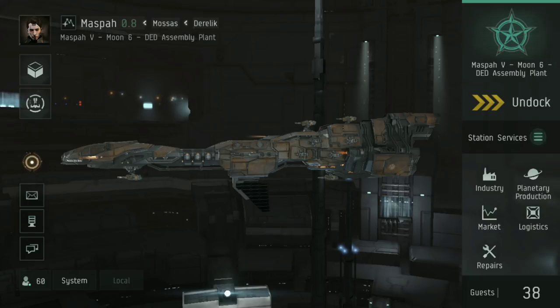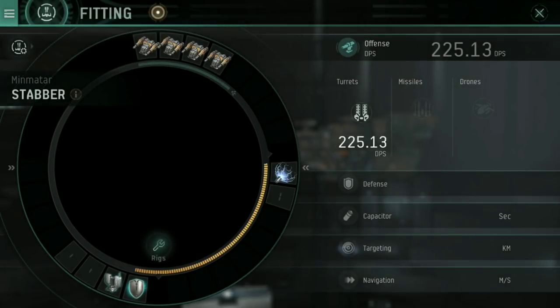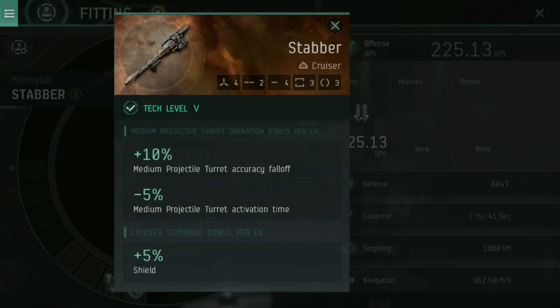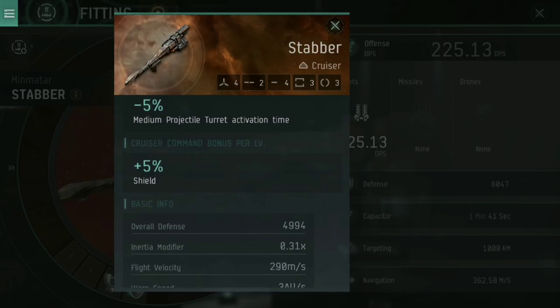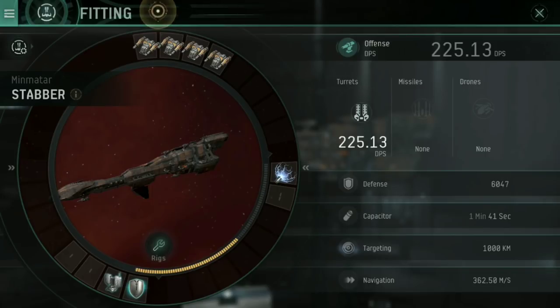The second part of that is that if you've gone into something like a Stabber, the skills it has — medium projectile turret operation — gives additional accuracy fall-off and a reduction to activation time. That's nothing to do with additional damage like the Thrasher has, and the cruiser command bonus just gives additional shield. That showcases that it's not getting as much raw DPS as my Thrasher 2 is.